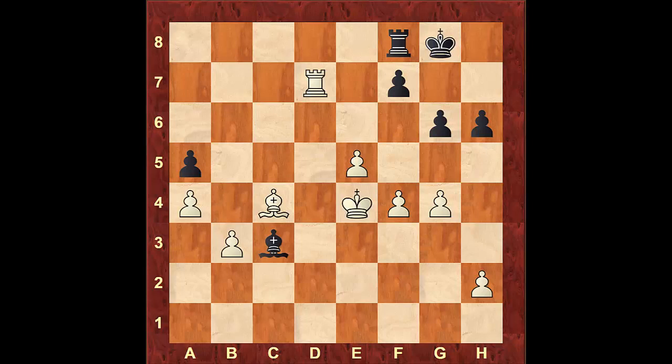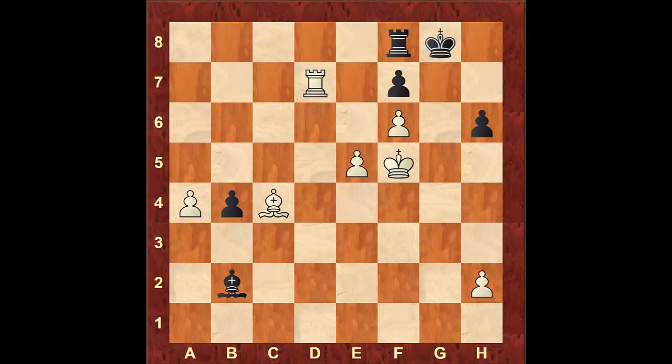After something like pawn to g6, g4, let's say bishop c3, f5, g takes f5, g takes f5, bishop to b4, f6, bishop to c3, king f5, bishop to b4. Black wants to stay on this diagonal. If he makes the mistake of moving the bishop to b2, white can push the other pawn — b4. After a takes b4 and a5, black's b pawn isn't going anywhere thanks to the light-square bishop, while white's a pawn will confidently march down the board and either promote or win the bishop.